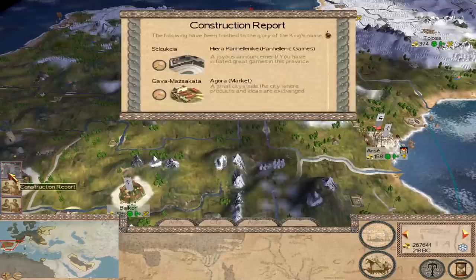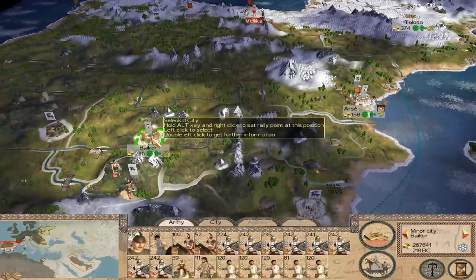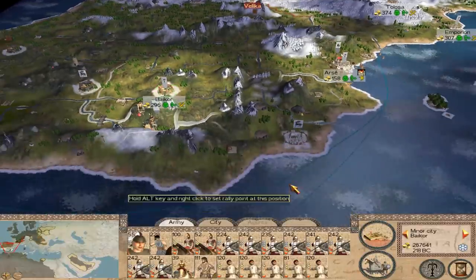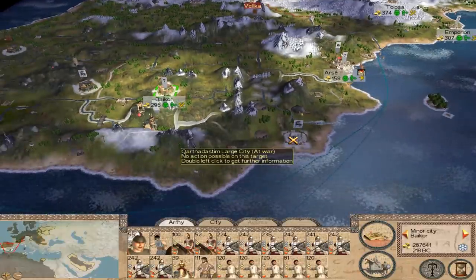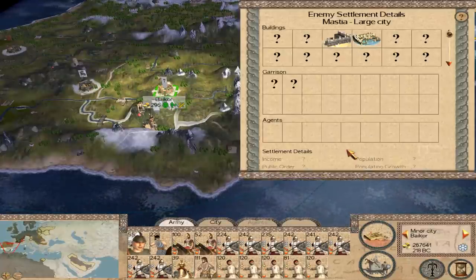Even if they take the settlement off me, I'll just come back there and crush them. They've made my choice here pretty clear — I'm going for Mastia.